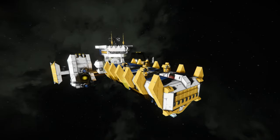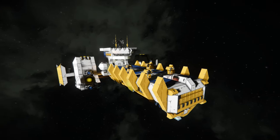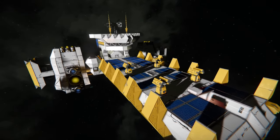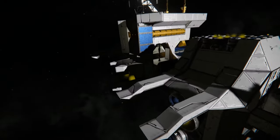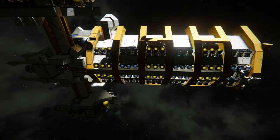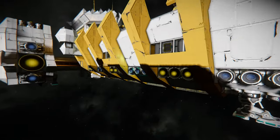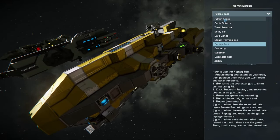Hello everybody and welcome back to a new Space Engineers video. I wanted to make a video on a couple tips you can employ today in your building to try and improve quickly. These are some tips you may already know, but you may not realise to the extent they can be used. I've shown it on the channel before — this is the first ship I published, the Ingot Class Freighter. Looks absolutely horrendous in modern day SE. I was quite proud of it at the time though. So I'm going to show you how I went from this to some of my more recent creations.